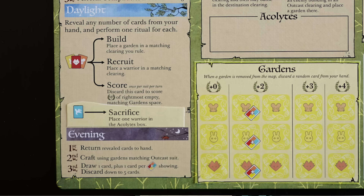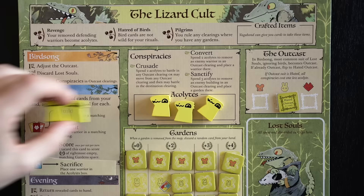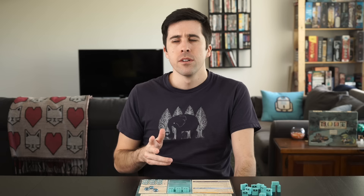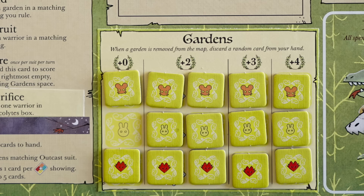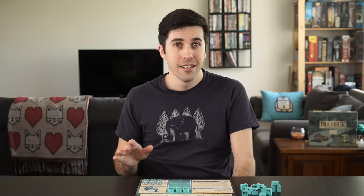Jumping ahead to Evening: you return your revealed cards to your hand, you can craft cards using only gardens matching the outcast suit, and then you draw one card plus one for each card symbol showing, and discard down to five. Special rules: Revenge means that whenever you're defending, all of your defeated warriors become acolytes. Hatred of birds means bird cards are not wild for you during rituals. On a divine pilgrimage, you rule any clearing where you have at least one garden, regardless of what that clearing looks like. If a garden gets removed, you'll have to discard one random card from your hand.